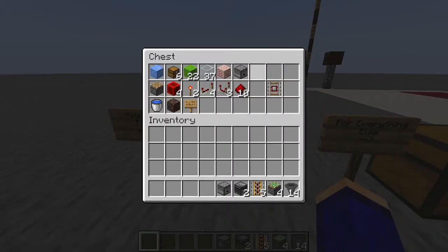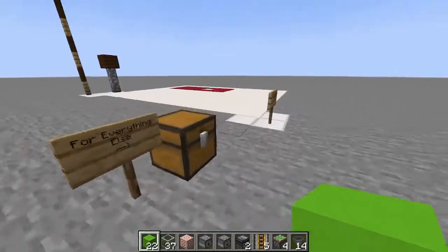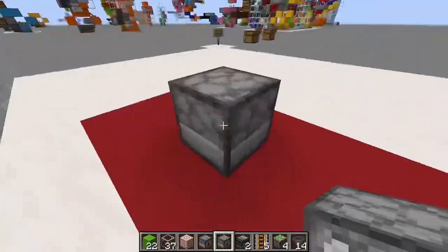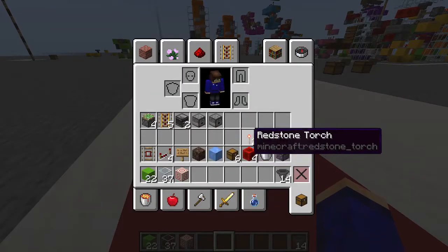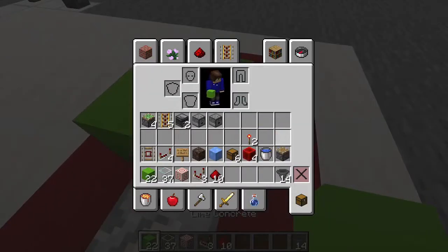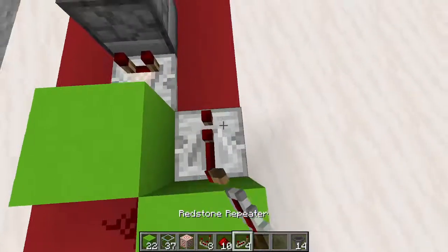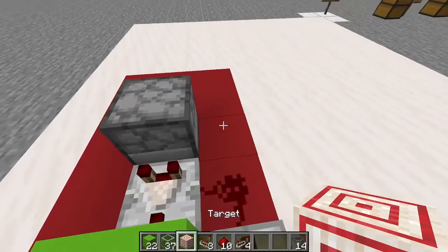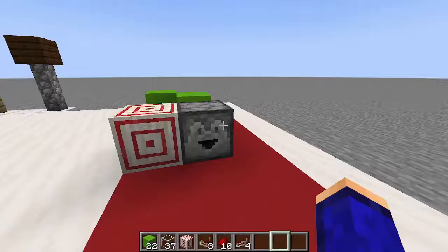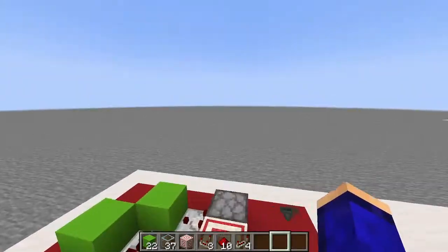First, we're going to want to build our actual shulker box unit. You're going to want to place your dropper as such, with a comparator running out the back of that. Block there, and a little bit of redstone here. Block there. And a repeater, redstone. Right here needs to be a target block, so the redstone runs into here. This right here is actually your automatic dropper system, which will shoot out the shulker boxes after they're collected.